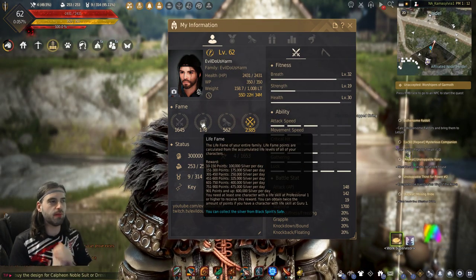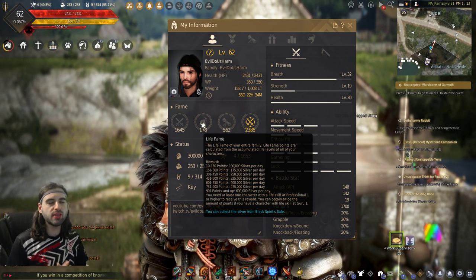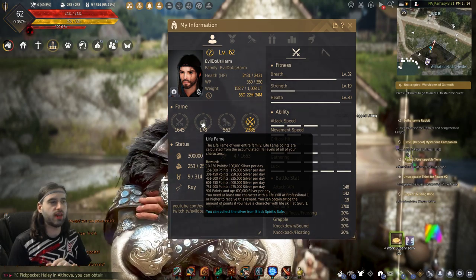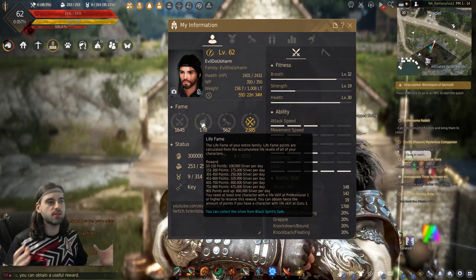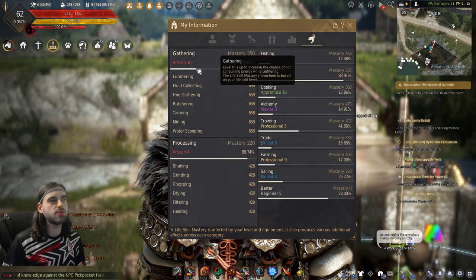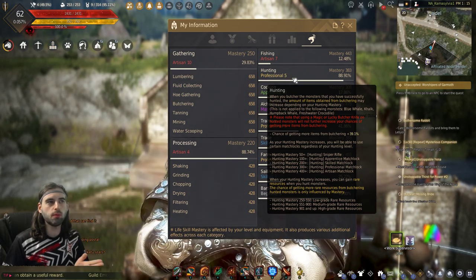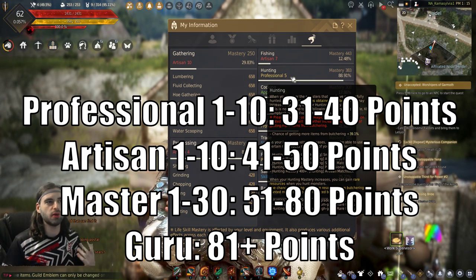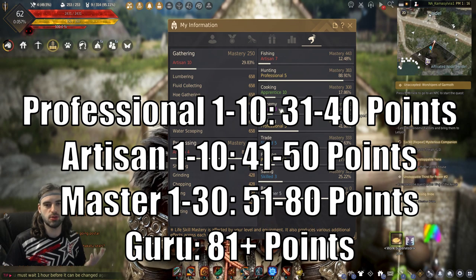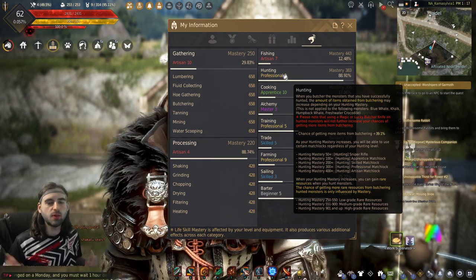Next up is the life fame tab. Life fame is probably the most complicated of all of these, so I will try to go slowly — if you still don't understand, feel free to comment below. Life fame is determined by the life skill stat across all of your characters, so your fishing alt, your processor, your cooker — all of these things come together to form this life fame stat. You do not get life skill fame until you reach Professional 1 in a stat. Once you reach Professional 1, you start at 31 points and level up an additional point every single time. So Professional 1 is worth 31 points, Artisan 1 is worth 41 points, Master 1 is worth 51 points, and so on. This is also equivalent to the number of times you've leveled up the skill.